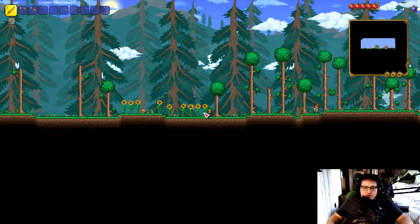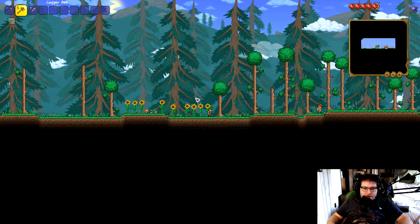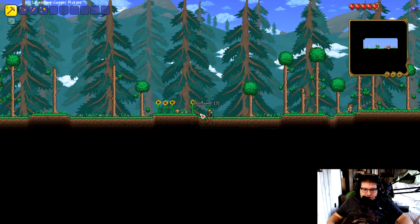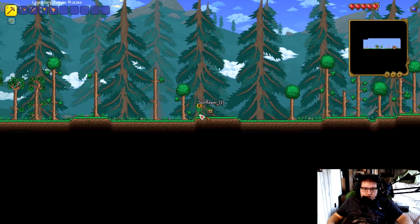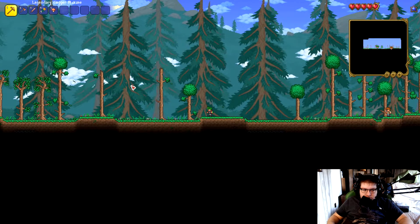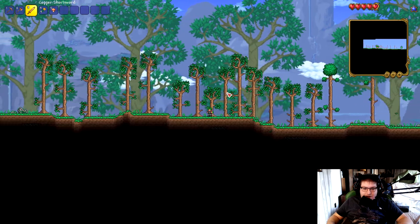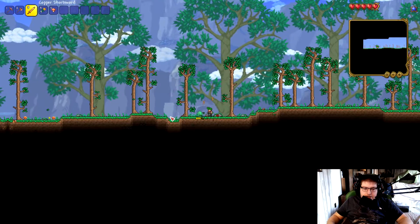So here's our world. The first thing I want to do is rearrange these — I like it Pickaxe, Axe, Weapon, so I know where all my things are. Cut down these Sunflowers. Sunflowers, if you don't know, are good for giving you a happy buff and stopping the spread of Corruption. We don't have to worry about that right now. I just noticed we have a hundred health — wow, I am not used to that. We're going to need some Heart Crystals ASAP. Die, Slime.